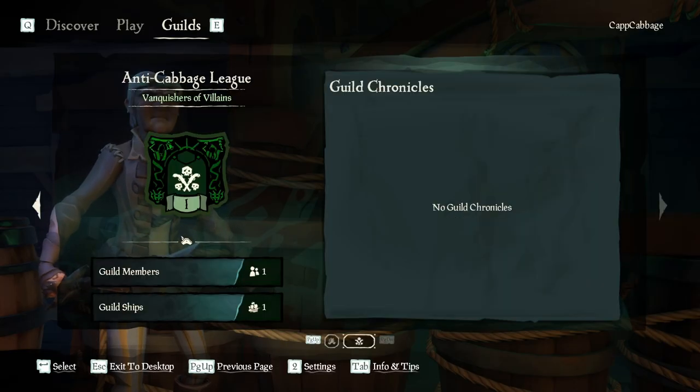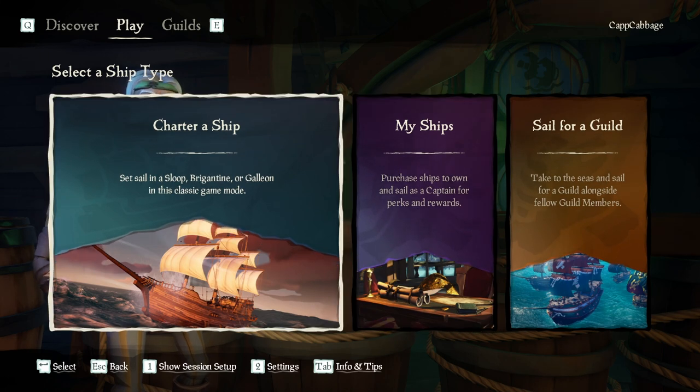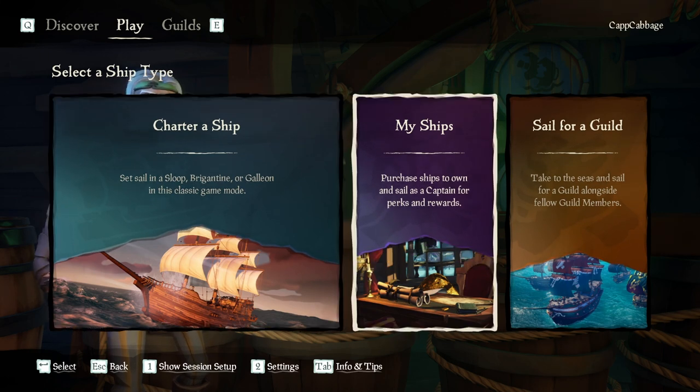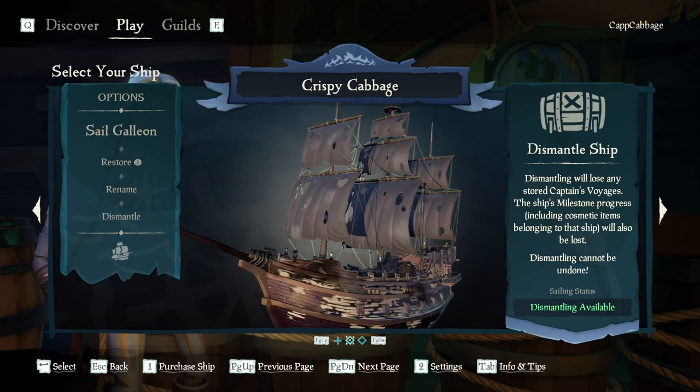Let's go set sail for the first time on a guild. We're going to play adventure. Now we have charter a ship, my ships, and sail for a guild. When you sail for a guild, in order to actually sail for a guild, you have to take one of your previous captain ships.